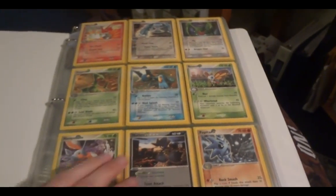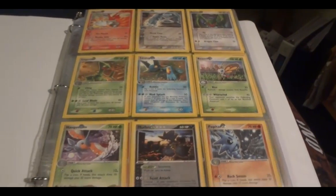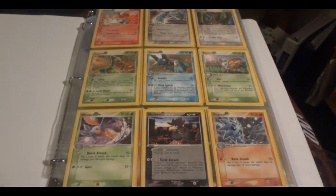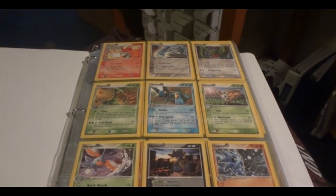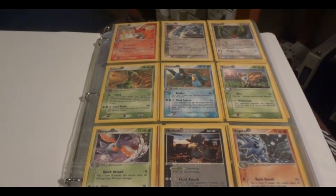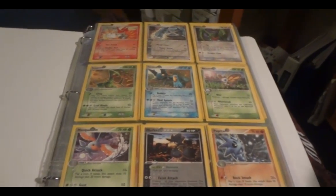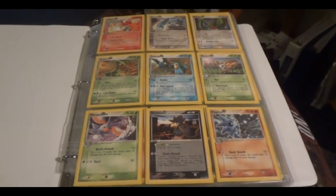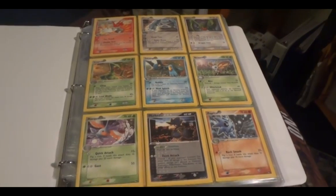This is my POP binder. Everything that is near mint or mint is sleeved in an Ultra Pro sleeve, so anything that's not in an Ultra Pro sleeve I'm looking to replace. It's not like the cards are that bad — probably very good to near mint — but as a collector I like to have everything near mint or mint if possible.